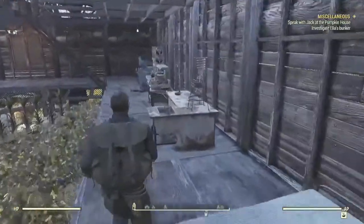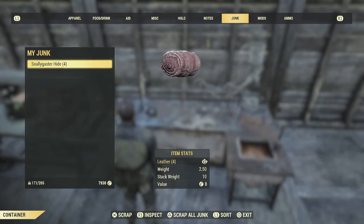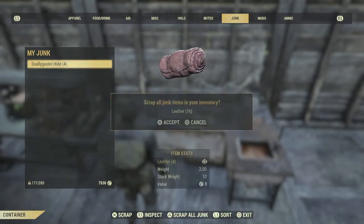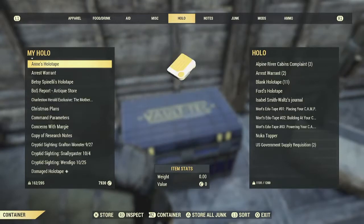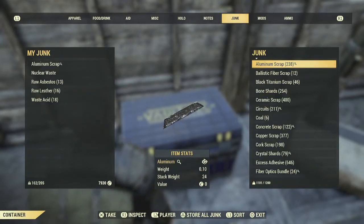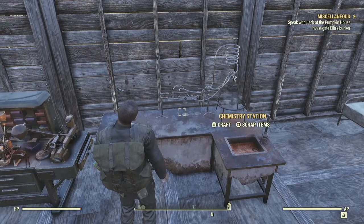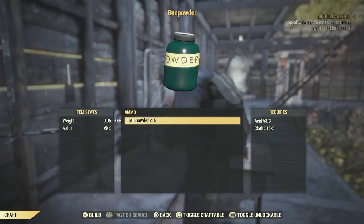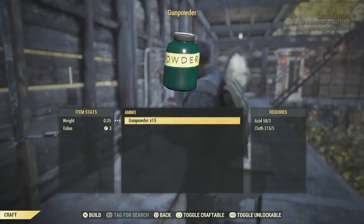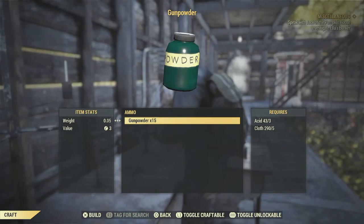Alright, let's see if I got any junk to break down — some Snallygaster hide. Scrap all junk. Let's go over here and see how much acid we got. 18 waste acid. Then come back over here to the chemistry station — this is where we make the gunpowder. Hit X to craft, down one to ammo, Gunpowder 15. It shows you there how much acid and cloth we have. I'll make five. Make gunpowder. And that's how you make gunpowder for ammo.